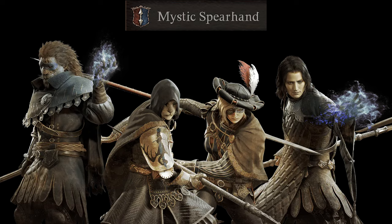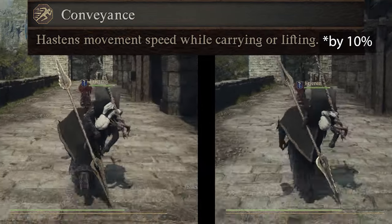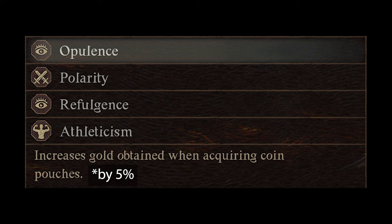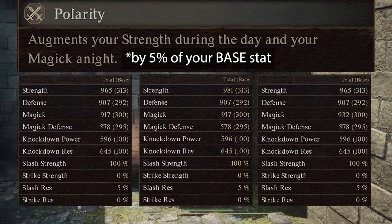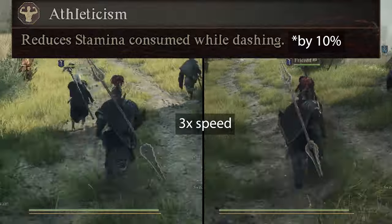Moving on to one of the player-exclusive vocations, Mystic Spearhand. The first augment at rank 2 is Conveyance, which increases your movement speed while carrying something by 10%. Next at rank 4 is Opulence, which increases how much gold you get when you find gold pouches in the overworld by 5%. At rank 6 you get Polarity, which increases your strength or magic by 5% of your base stat depending on the time. Next at rank 8 is Refulgence, which increases how many Rift Crystals you pick up in the overworld by 5%. At rank 9 you unlock Athleticism, which reduces your stamina consumption while sprinting by 10%.